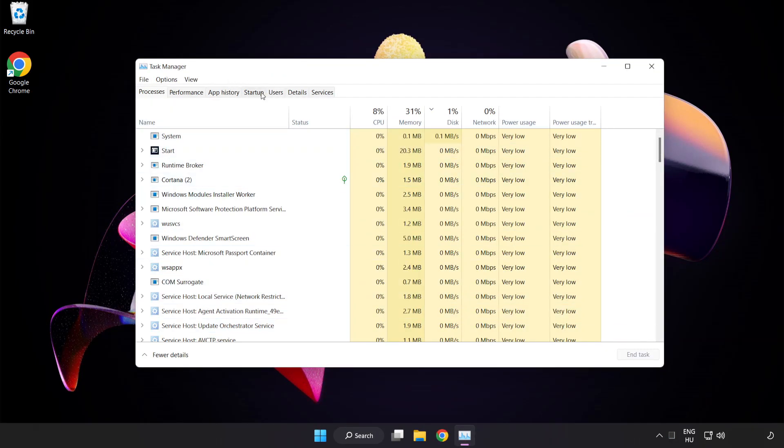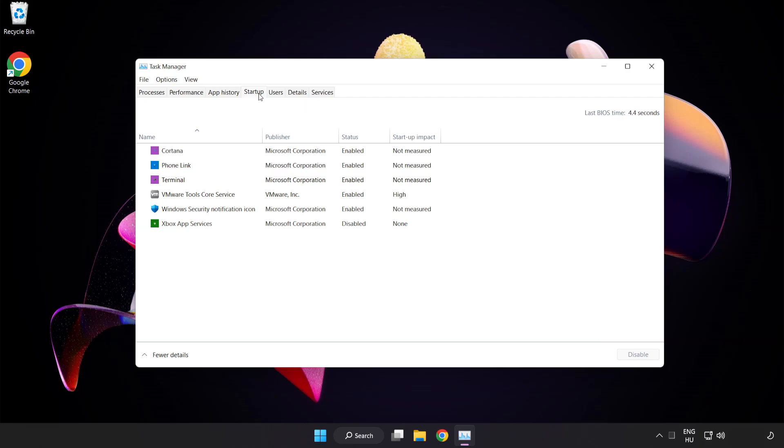Open Task Manager. Click the Startup tab and disable any unused applications. Then close the window.